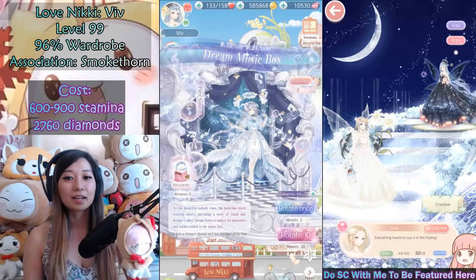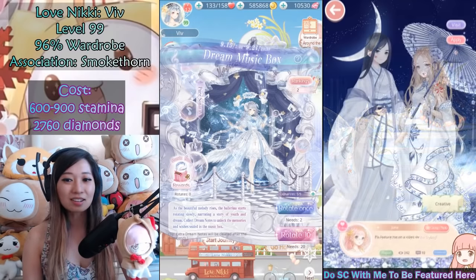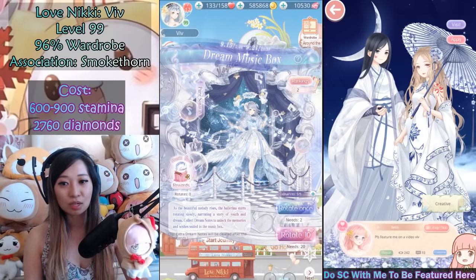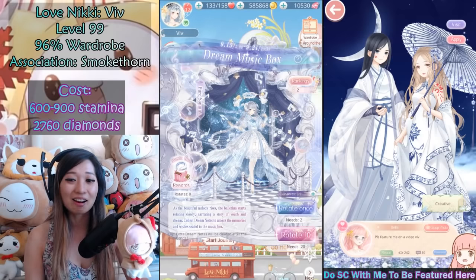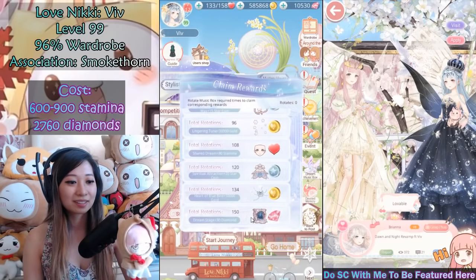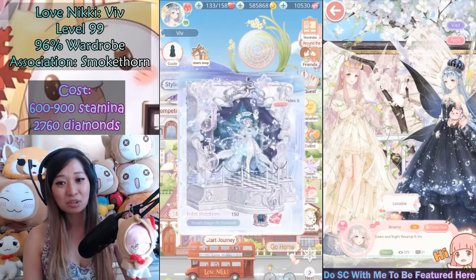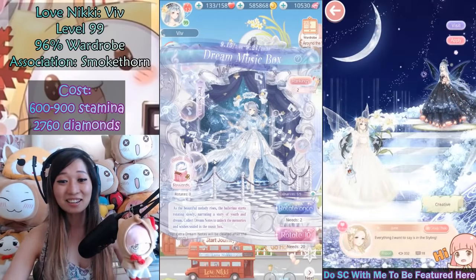So how does this event work? It's a packing event. You do maiden or princess quests to get dream notes, which are the event currencies. Then you pack them two at a time. It's going to cost stamina, but stamina-wise it will not cost a lot. If you use your normal regenerating stamina you will have more than enough event currencies whether you farm maiden or princess. It's the packing cost that's going to cost a lot — you need to pack 150 times to finish the full suit. This is going to be a tiered event, with the stage as the final grand prize, costing 2,760 diamonds if you take advantage of all 7 days of free attempts. That's actually really insane for one suit.